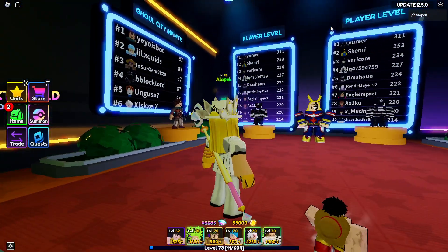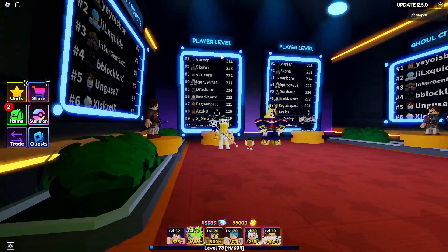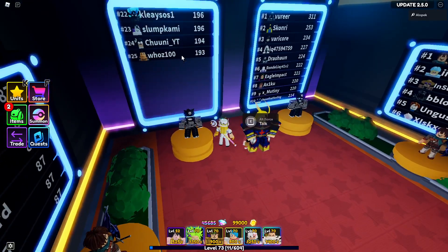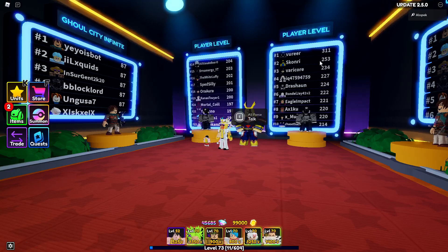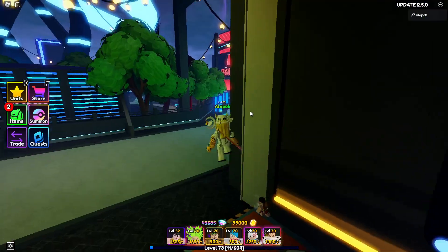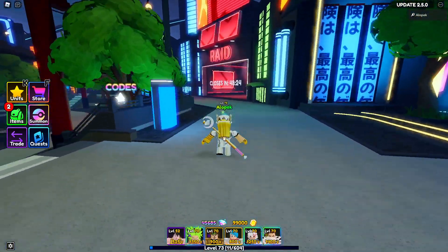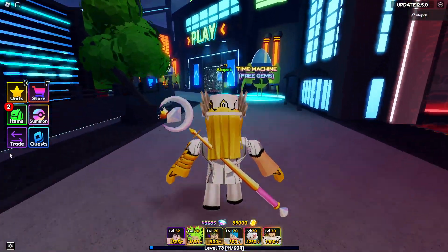Now, you're gonna see there's a lot of leaderboards. There's the player level leaderboard. This leaderboard specifically will not give you any units, guys. For some reason, they never give units based on that. These other leaderboards are the ones that are gonna give you units. So let's go hop on over to story mode and I'll show you guys what leaderboards can give you units and what unit you'll get from each.